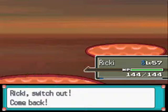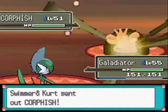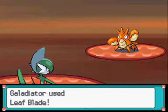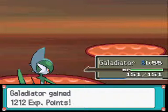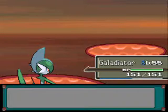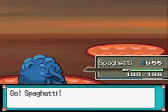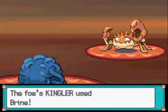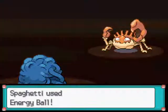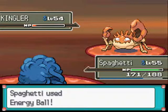Let's go into Gladiator for this one. Level 51 — hit it with a Leaf Blade. And finally we have a Kingler. Let's go into Spaghetti since it has pretty good physical defense. Be careful of this thing — it has the highest base attack of all Water-types. Watch out if it has Crab Hammer, which it probably does.